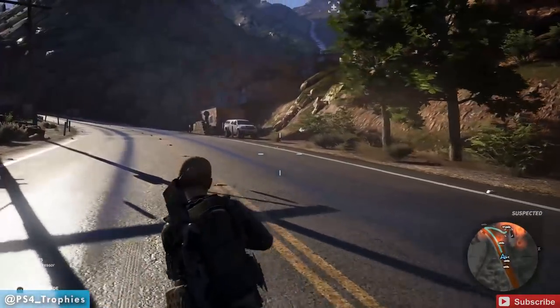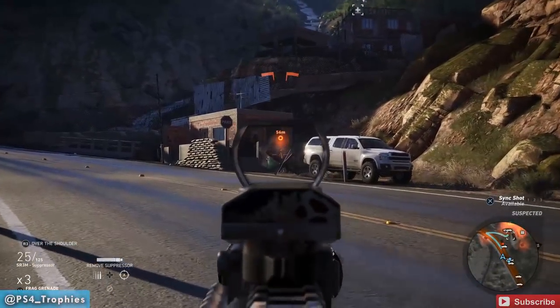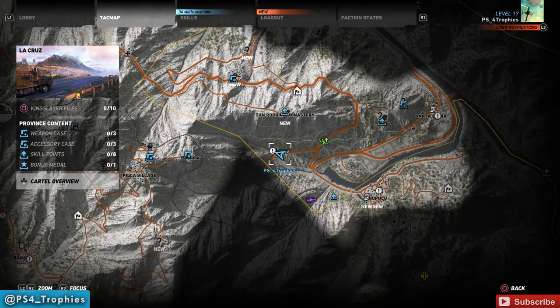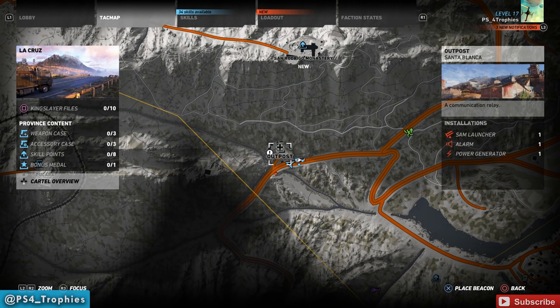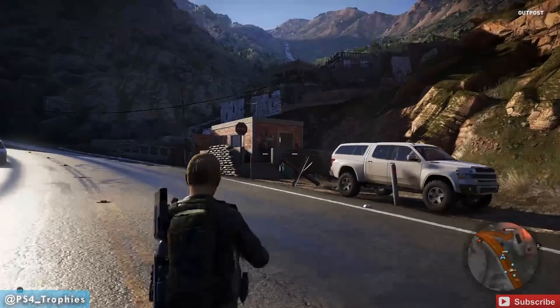We're going to go to this outpost and there are several different things we're going to do here, just to give you an idea of what you'll need to do when you approach these outposts. Look at the map — we have an outpost here. To get the Blackout Boomer trophy you need to look for an outpost that has a power generator. Under the right-hand side it says installations: a SAM launcher, an alarm, and a power generator.